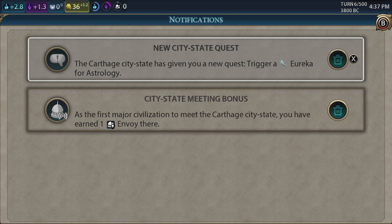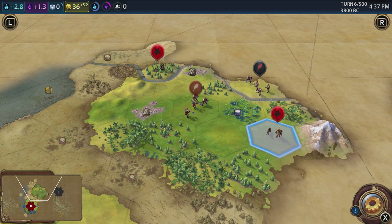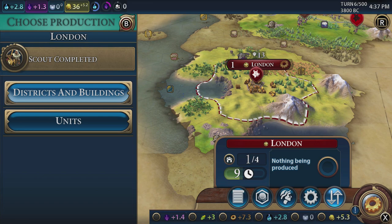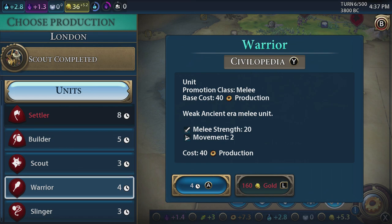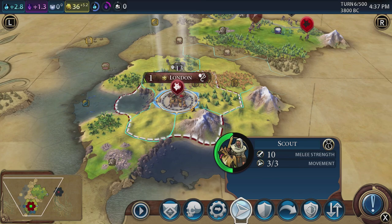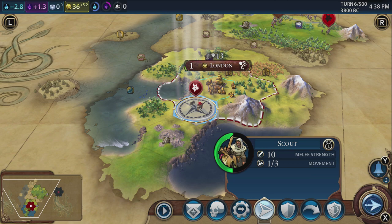Press B to come out of that menu. So we've met Carthage — that's good. I would probably go for a scout first and then pick something after that. The ivory needs animal husbandry. Down here we're going to need mining, and over here we'll need sailing. So probably the next thing we need is animal husbandry. Hopefully by the time we get that, we'll have boosted and expanded our city. We've got our scout, we've got a slinger being made — and we discovered another continent, boosting foreign trade. That is perfect.